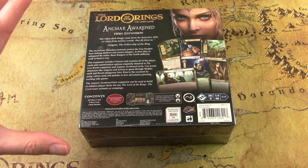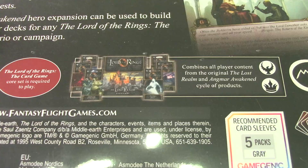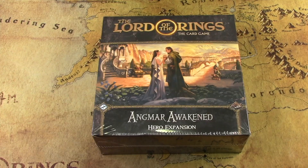This is not new content for the game — it's really just a repackaging of existing content. You can see on the back of the box it combines all the player cards from these seven previous expansions: the Lost Realm deluxe box and those six adventure packs. It's just taking all the player cards from those old expansions, putting them in one box, and all the quest cards are going to be put in a campaign box coming out later.